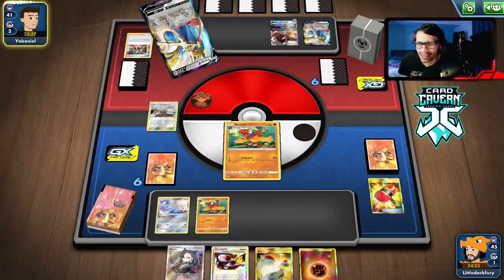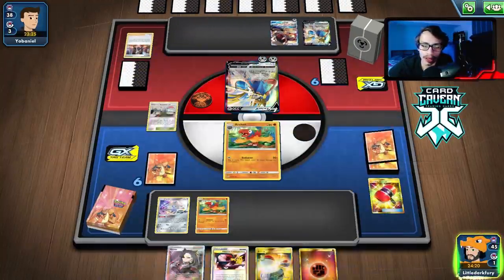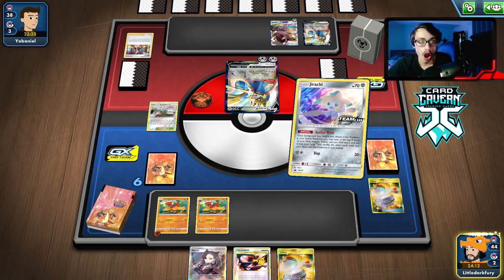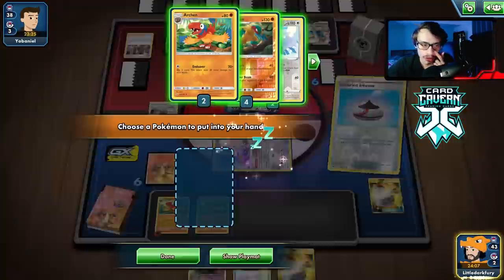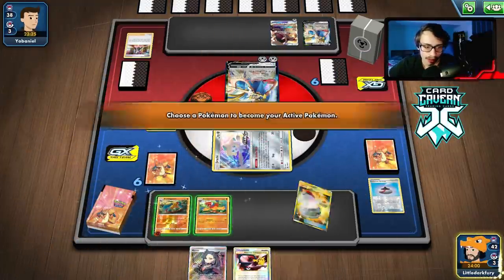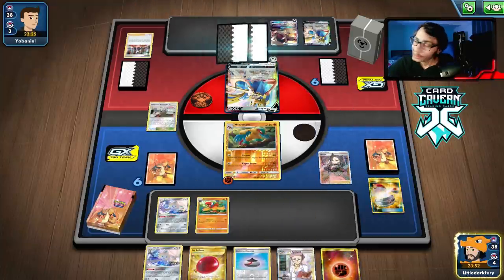Now I see why people don't want to play the ladder much — three ADP decks in a row, isn't that fun? Another Intrepid Sword. They do get energy — that's fine, we're going to take that away. We switch into Jirachi, Stellar Wish for Evo Incense. I honestly didn't expect to find that because we just had one at the bottom. Otherwise I would have gone Research Lab again. The gang's all here — Archaeops! We're running pretty hot today.